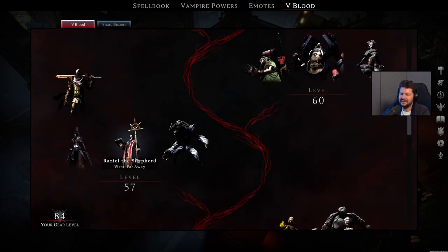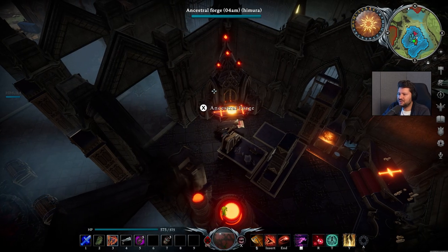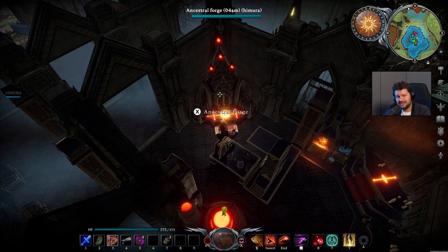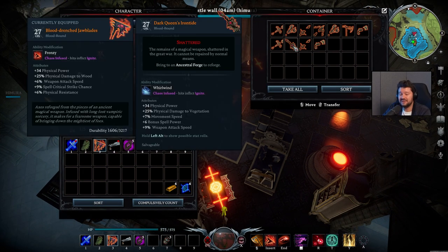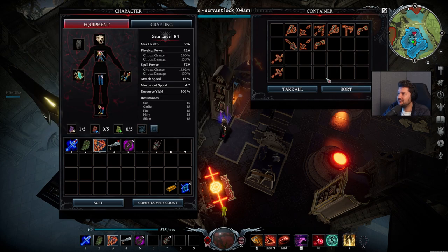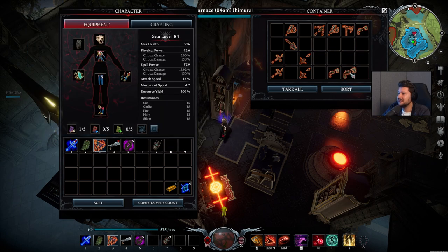You've probably already taken down Raziel the Shepherd in the Dunley Farmlands by that time. This one is very important to get your hands on the Essential Forge, with which you can craft the new Shattered Legendary Items. If we quickly check out the inventory, you can see that I collected a lot of these Legendaries. The cool thing is they all have unique stats — an Insatiable Penetrator and a Lord Commander's Dominator. This one has Physical Power, Damage to Creatures, Spell Crit Chance, Spell Crit Damage, and Resource Yield, while this one has Physical Damage to Creatures, Attack Speed, Physical Strike Chance, and Spell Life Leech.